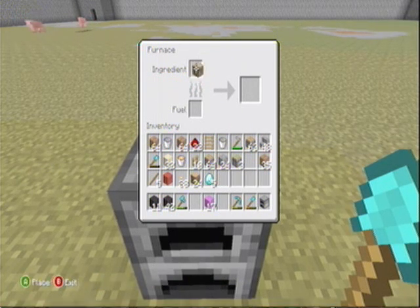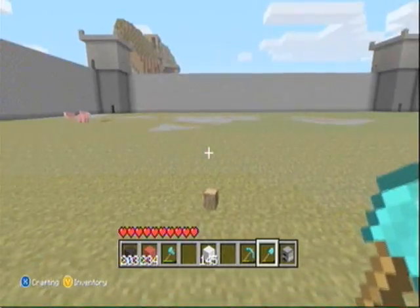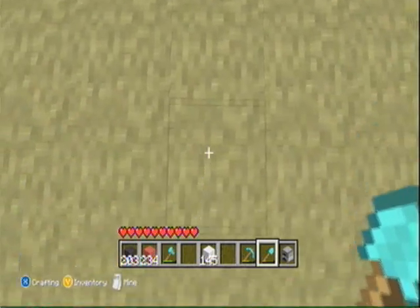You only need one piece, so get whatever you're trying to dupe and put it into the ingredients slot. Now if you're trying to dupe something that was from a dupe stack — there we go, I got it first try! As you can see, I'm walking over it and nothing's happened.